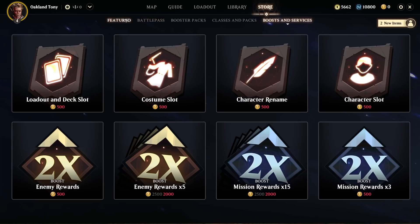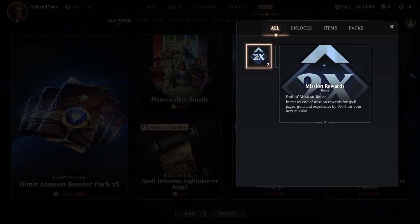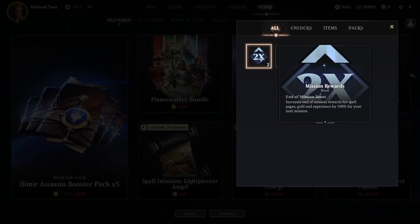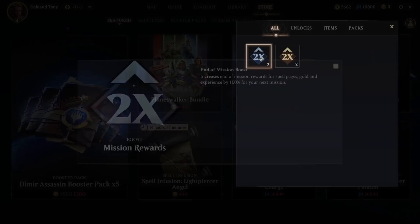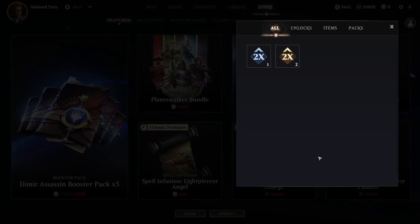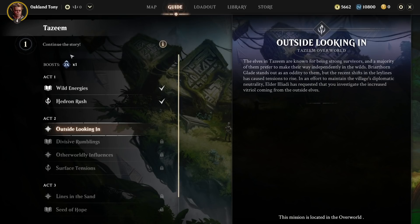I'm not sure if you had to claim it twice as part of the pack, but it showed two new items in my inventory — 2x mission rewards and 2x enemy rewards. That's for 30 minutes, and this one is just for the next mission. When you claim it you basically activate it immediately, so only do it when you're about to run a mission — or save it if you know an upcoming mission has higher XP and you want to double a higher amount.